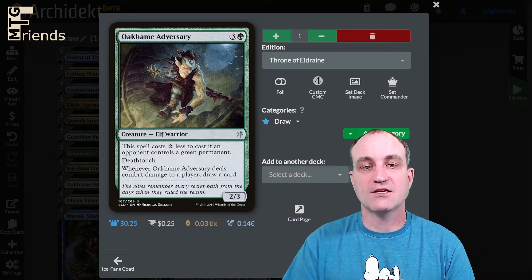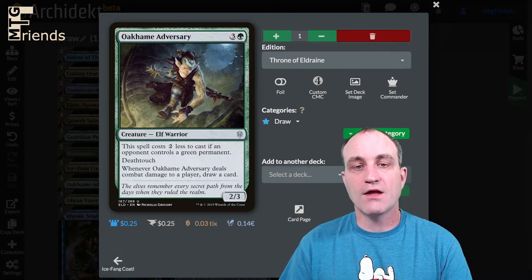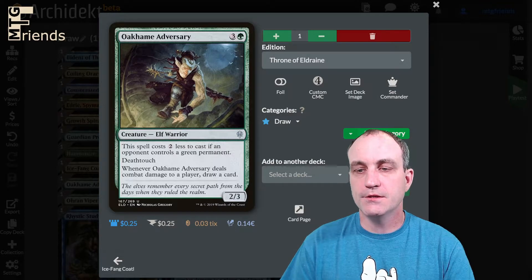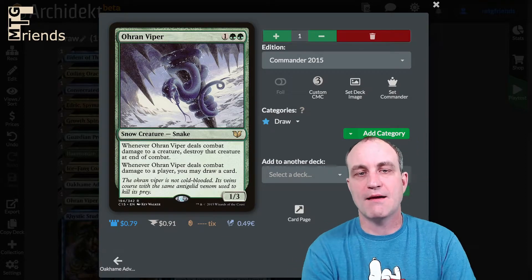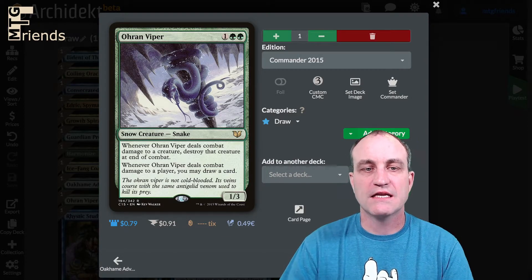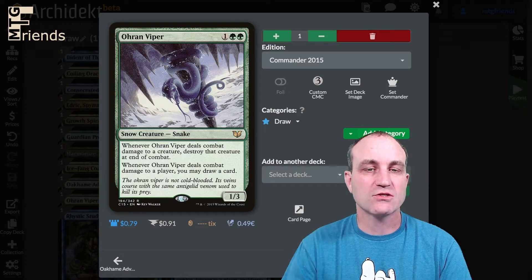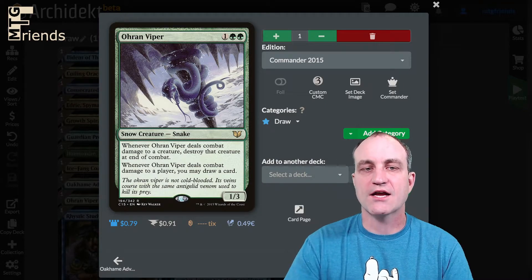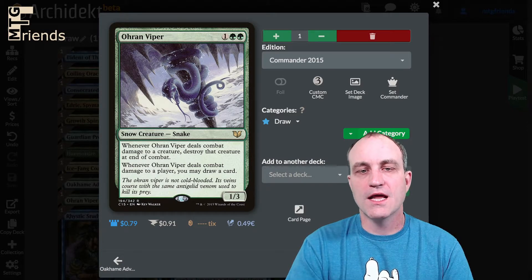Oakhame Adversary — a very effective green card for draw, four-drop 2/3 that costs two less if an opponent controls a green permanent; it has deathtouch, and whenever it deals combat damage to a player draw a card. Oran-Rief Boa: whenever it deals combat damage to a creature, destroy that creature at end of combat; whenever it deals combat damage to a player you may draw a card — note it doesn't say deathtouch, it just destroys the creature at end of combat.